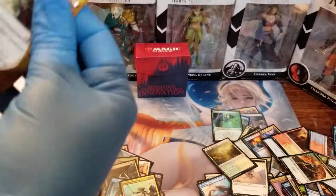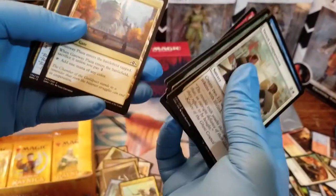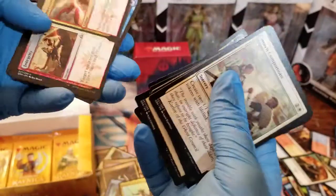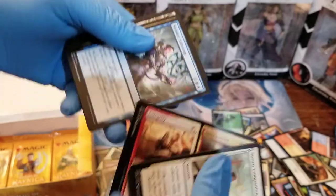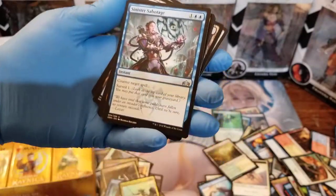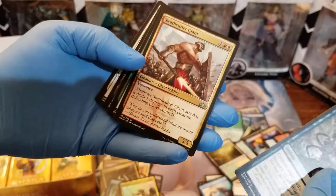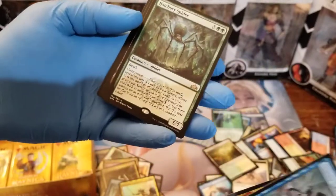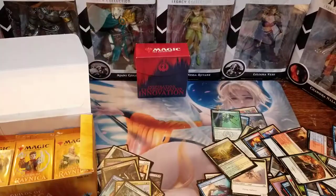We'll move on to the next pack. We're just gonna get rid of those commons. We got another split card, Sinister Sabotage, Swathe Cutter Giant. And Hatchery Spider is the rare. And of course, another Guildgate.